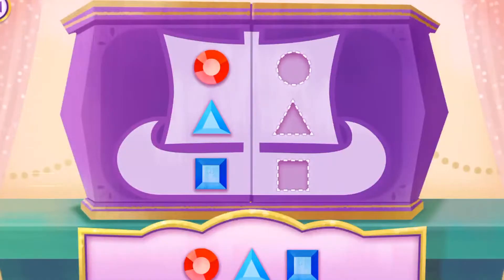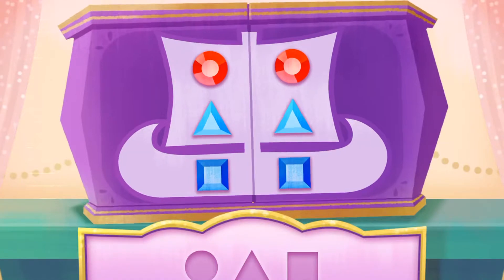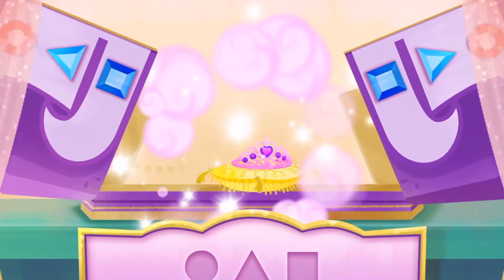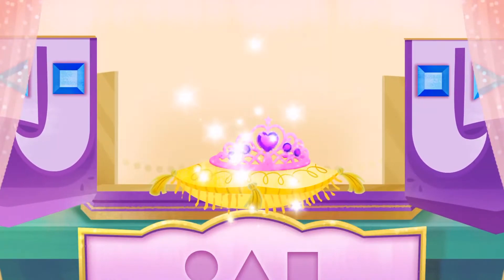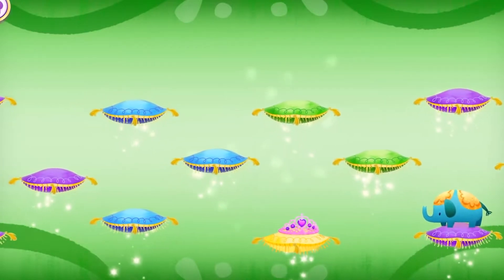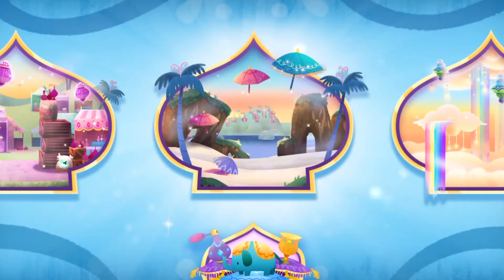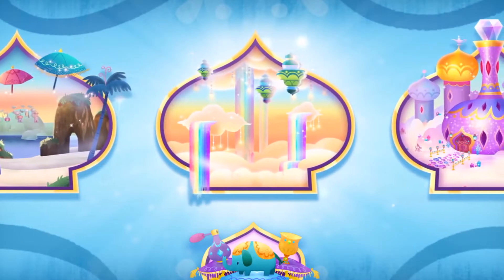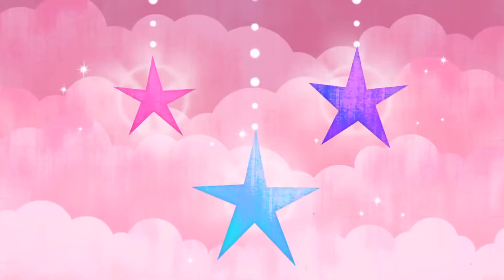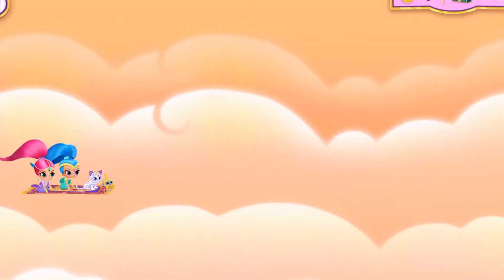Here's another magic genie jewel box we need to open! Perfect jewel placing! Look! The genie jewel box is opening! Our prizes are genie-rific! The hanging star garden! The green star! Let's fly up and away!